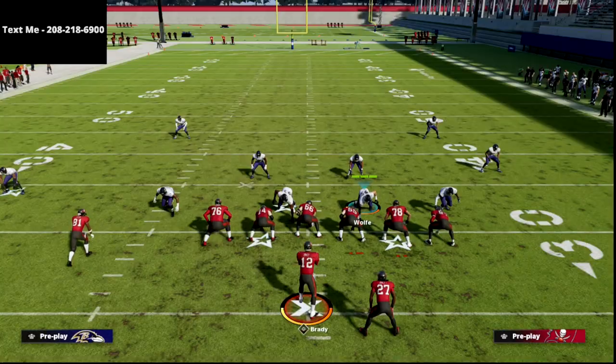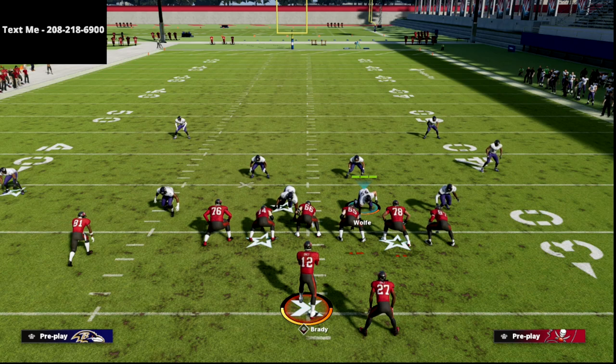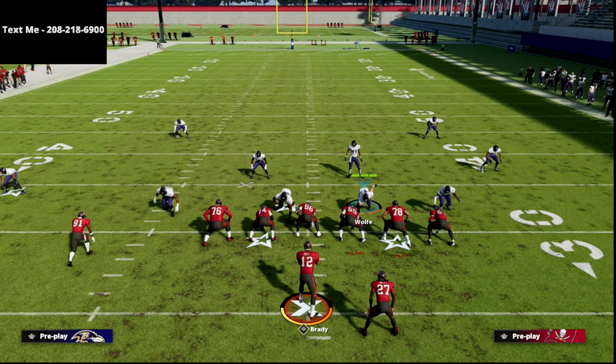That is a pretty solid way that you can run the quarters coverage against trips tight end. In our e-book — our match coverage guide — we actually go into a little bit more detail on this concept, and we can literally put trips tight end in a complete body bag with the match coverage. So if you want to learn the rest of this scheme, I would really encourage you to sign up for my True Fan membership. It's on sale for just $10 a month and you can cancel it whenever you want. We already have nine e-books over there, seven of them on the defensive side of the ball, and we've got a ton more content coming. If you don't want the membership and just want the individual guide, the actual match coverage defensive guide is on sale for just $15 — I'll put a link down there as well. Thanks for your time. Hope you guys have a great rest of your day, and we'll see you guys later.